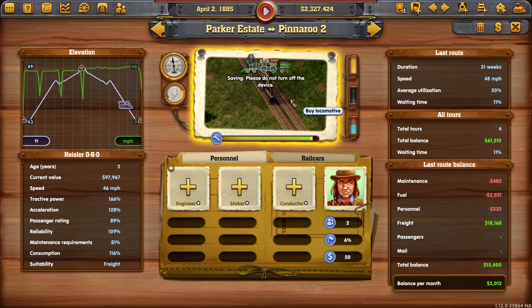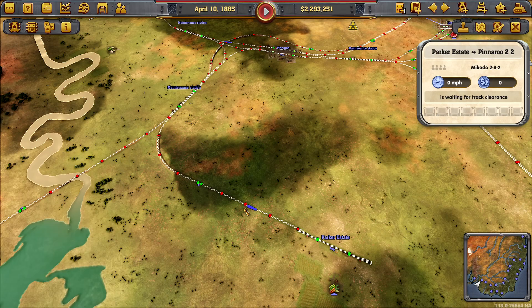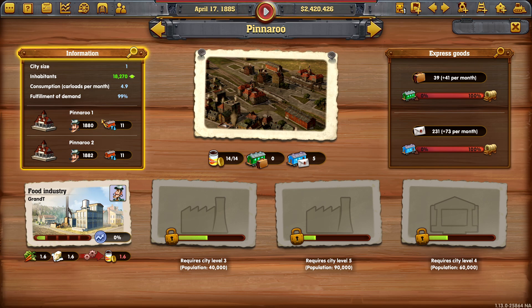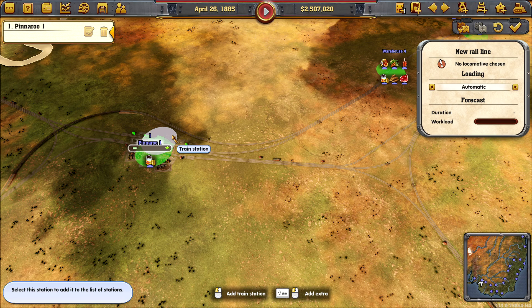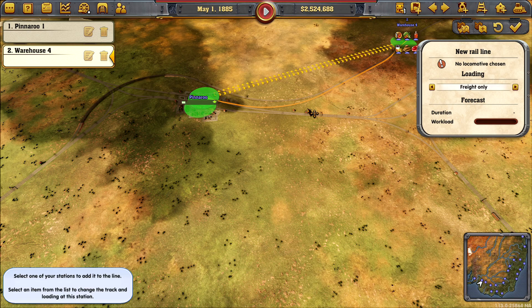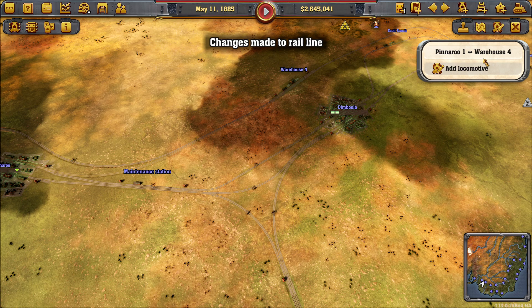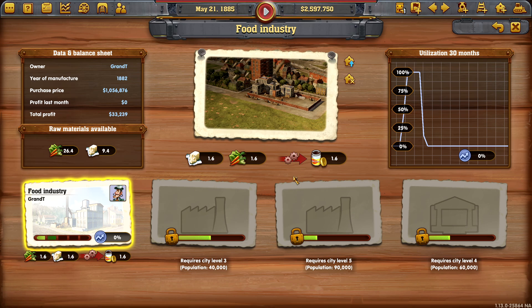It's currently the Heisler so we can upgrade to the Mikado — a little bit nippier — and we'll also duplicate it. Being loaded but no goods on — what are you lacking? Nothing really. Oh, your stores are full! But if we start delivering now from here to here, that should engage the pickups. There's our increased top speed — Pinaru grew straight away, and that rhymed!